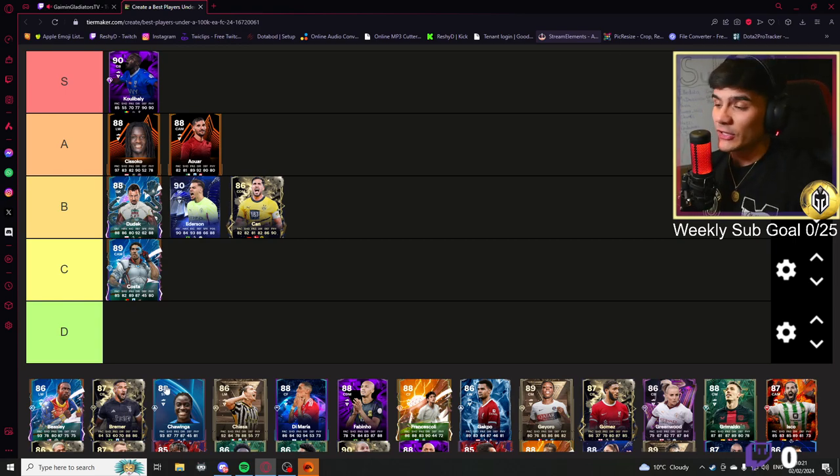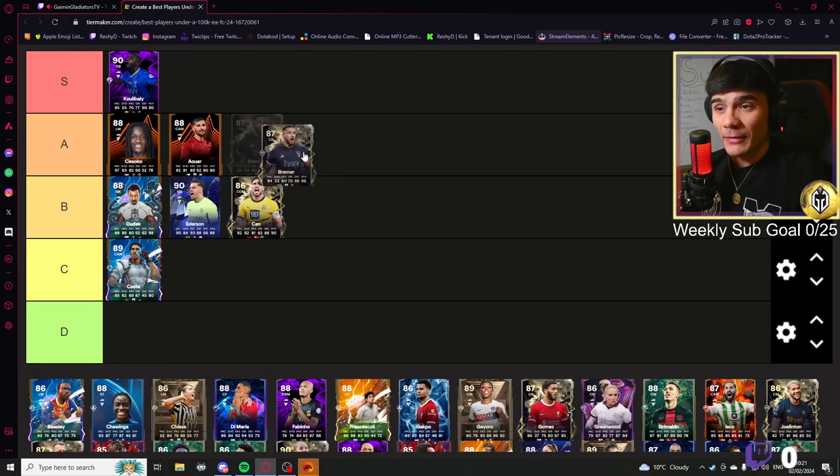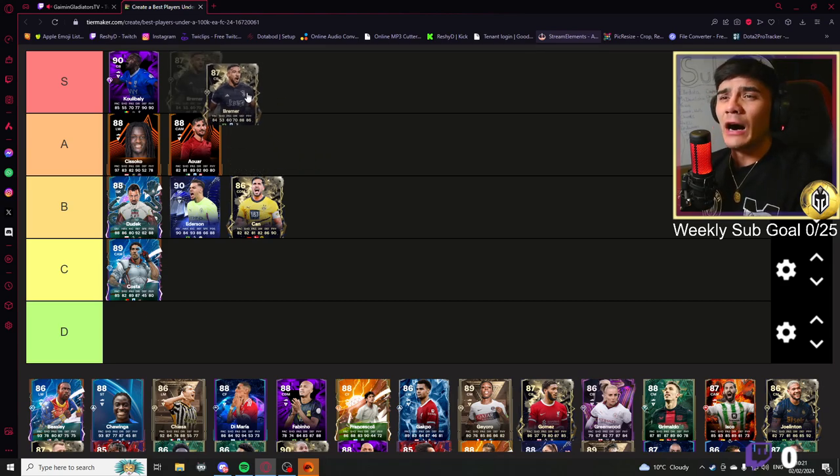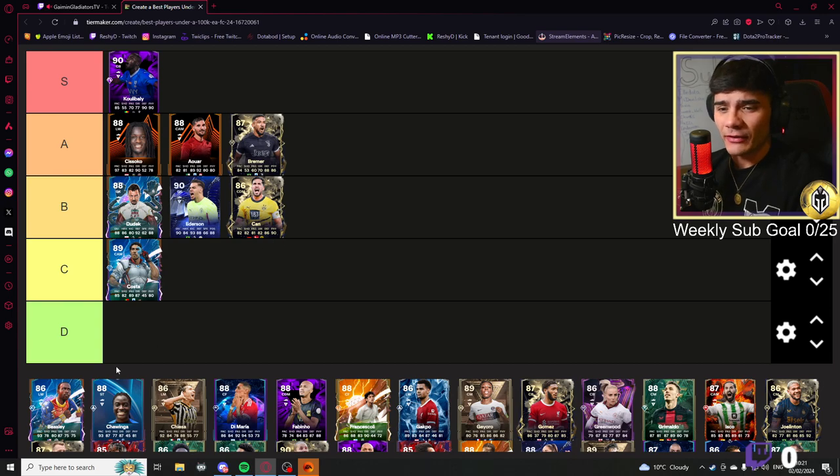This Bremer card — 84 pace, 88 defending, 86 physical. It's got Jock Block plus, and I think block is a great play style. This card looks amazing and it's quite cheap — less than 40k. It's definitely very very good.